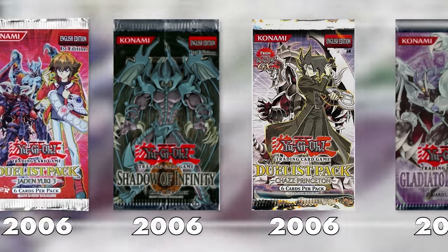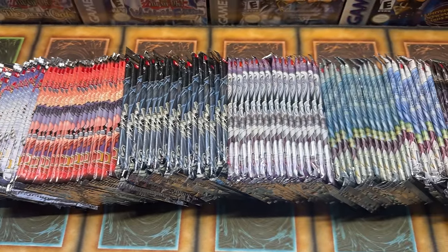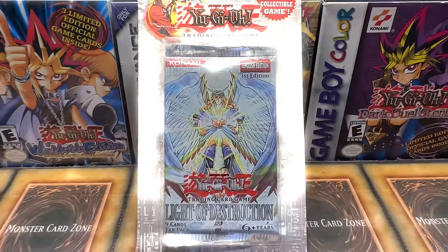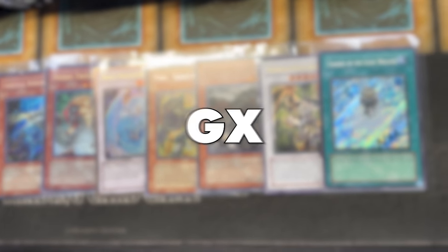Welcome to Legacy Week GX Edition, a week where I'll be revisiting six of Yu-Gi-Oh! GX's most epic sets released between 2006 to 2008. Each day I'll open one of these sets, starting with Shadow of Infinity and ending with Light of Destruction and a first edition blister pack. Every day will also include a giveaway with some epic cards. Which set has what it takes to earn the title of Legacy Week GX Champion?